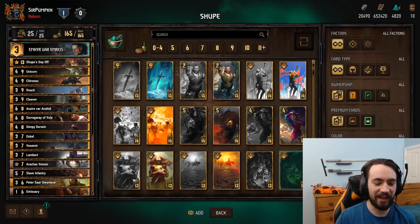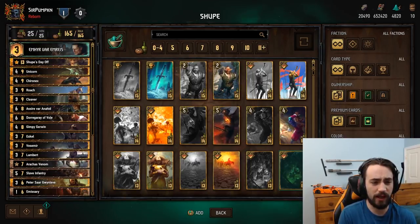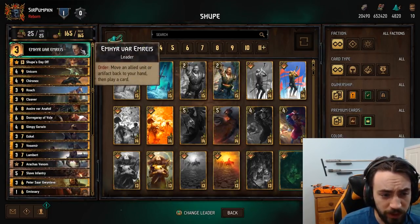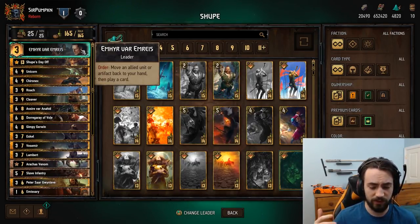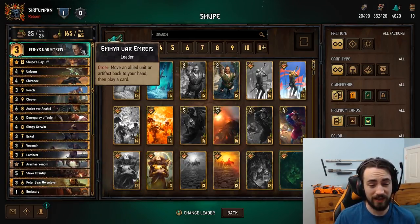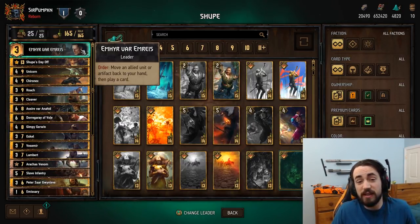Hey everybody, Pumpkin here. Today I wanted to bring you a deck that I've been having some success with on Ladder. It's Shoup Nilfgaard. It utilizes M here to replay Shoup twice. This is by no means a new deck — it's been around since Homecoming — but because the average power level of some decks has been brought down with nerfs, this deck is actually pretty decent now.